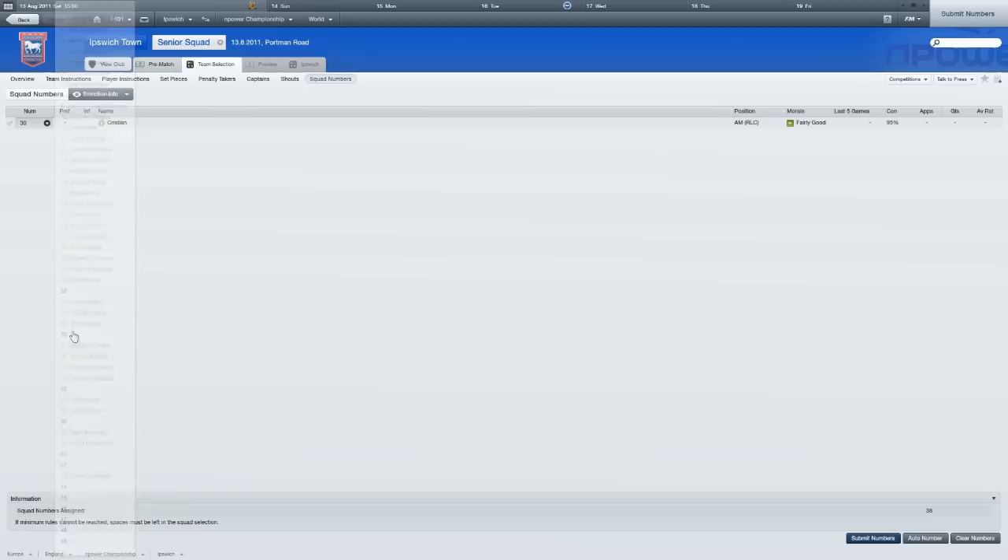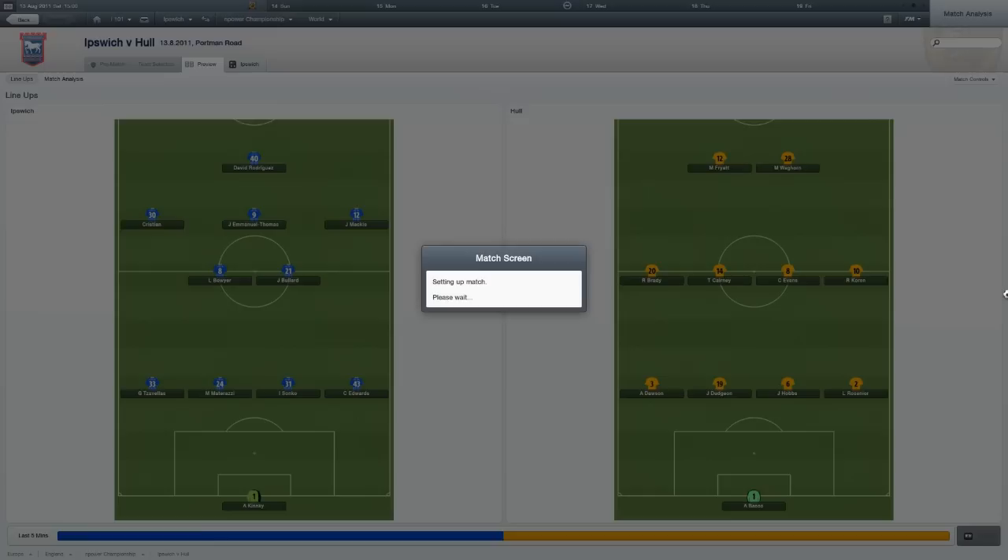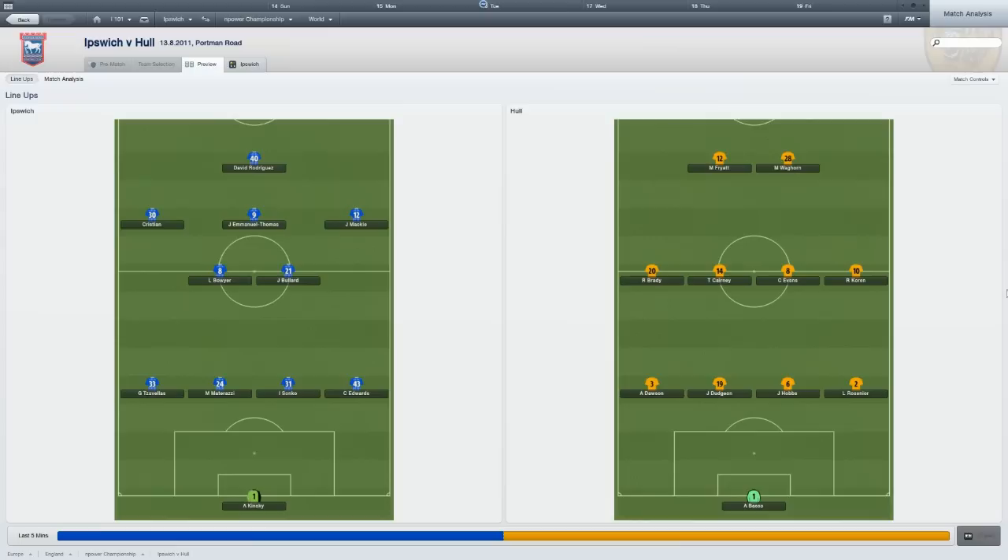Let's get going — let's see if we can pick up our first league points of the season. We just need to give Christian a number; he'll be given the number 30 shirt. It's going to be a tough game against Hull, but we're playing a very attacking formation, so hopefully we'll be able to take the game to them.